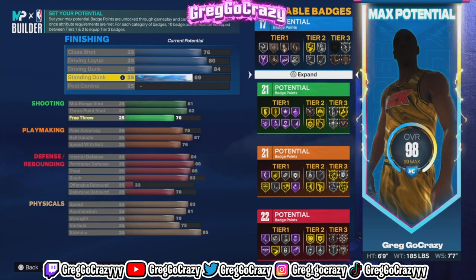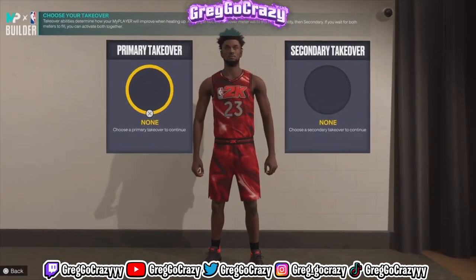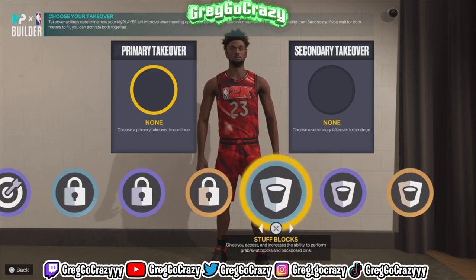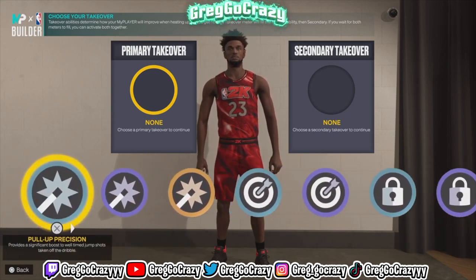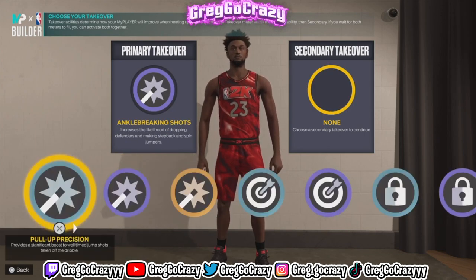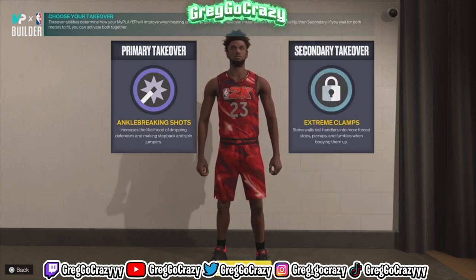I did put the standing dunk at 69 — I don't know if I'm really going to be using it that much, but it's nice to have. I'll probably be playing point guard, and the shortest I'll play at the two is probably like 6'5" or 6'6". Look at all the takeovers you can get — all the shot-creating, lockdown, sharpshooter, rim protecting — you get mostly every takeover you want on this build. My ankle-breaking shots takeover is what I use. I like to break ankles and play defense.